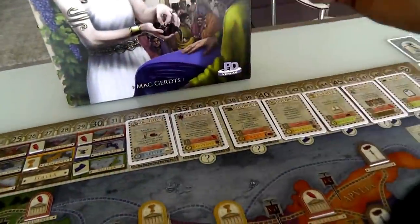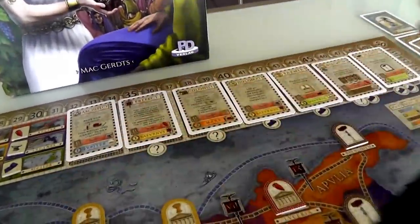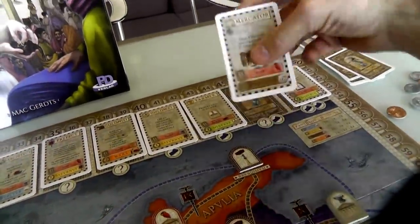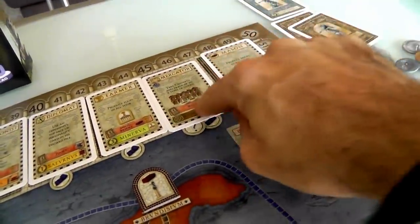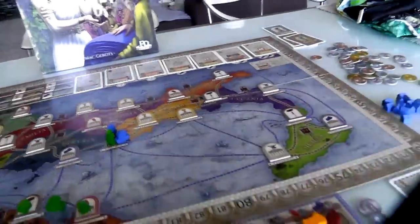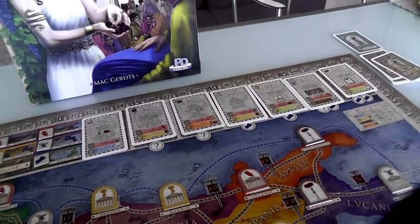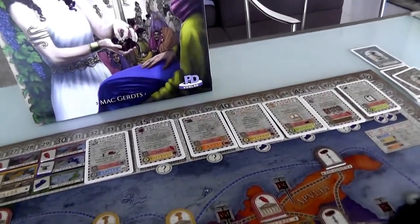Let's look at what's on offer: Architect, Prefect, Colonist, Diplomat, Farmer, Mercator, and Mason. They get more expensive — this Architect only costs one Tools, whereas this Mercator costs a Wine, a Cloth, and another resource of Jen's choice. It doesn't cost money to get influence over these guys, it just costs goods. This is a huge element of strategy because not only are you giving yourself more abilities and making your deck more powerful, you're also giving yourself more in-game scoring options.